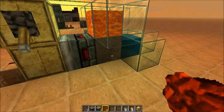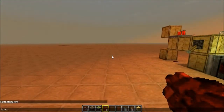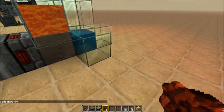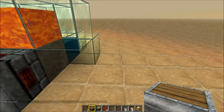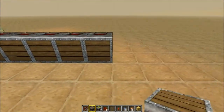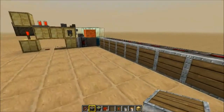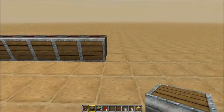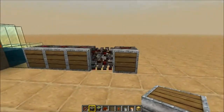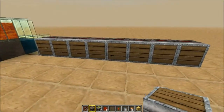Now we want the cobblestone to be getting pushed that way. So what we're going to do is grab our normal pistons — not sticky pistons, just normal pistons. Right next to this glass block, we want them facing that way. We'll do ten. As I said, you could change this — in my server I've only got four or five set up. It's completely up to you; it's customizable to whatever you want.